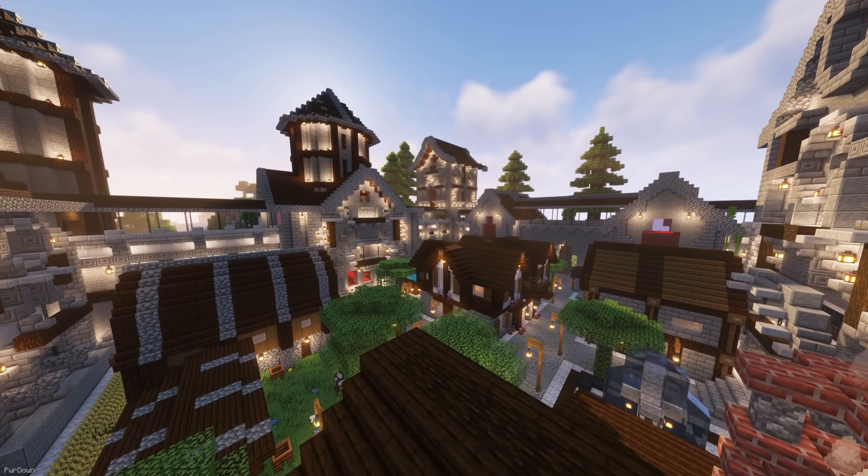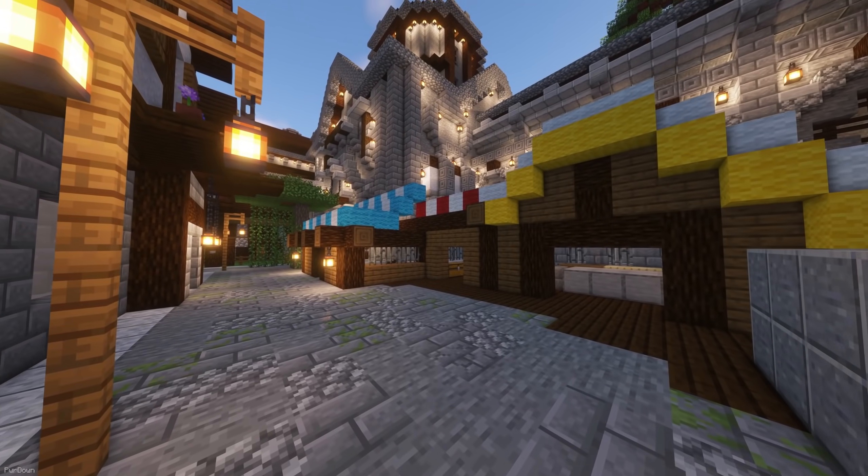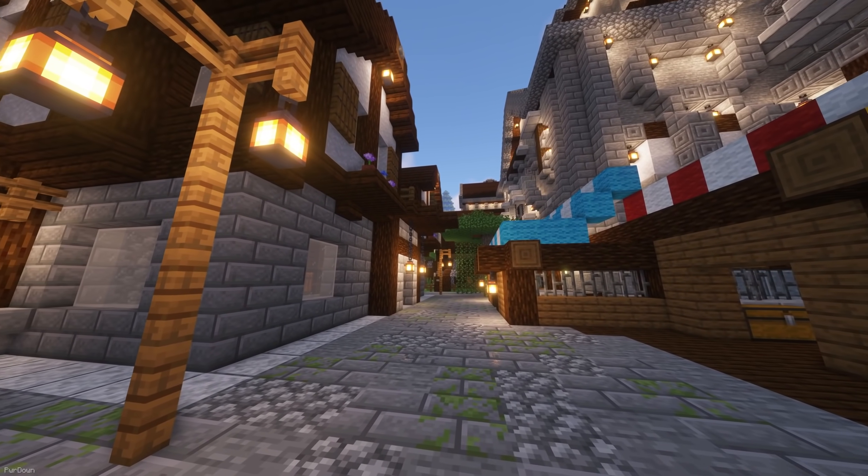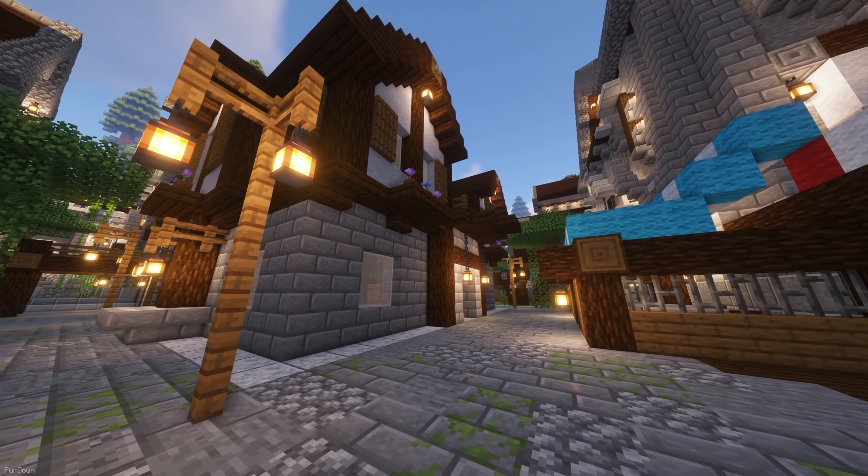You'll notice a large Courtyard in the center of the Castle, which has some market stalls and stores which are full of chests with loot. There's lots of useful blocks you can harvest too, such as Smokers, Cauldrons, and Anvils.